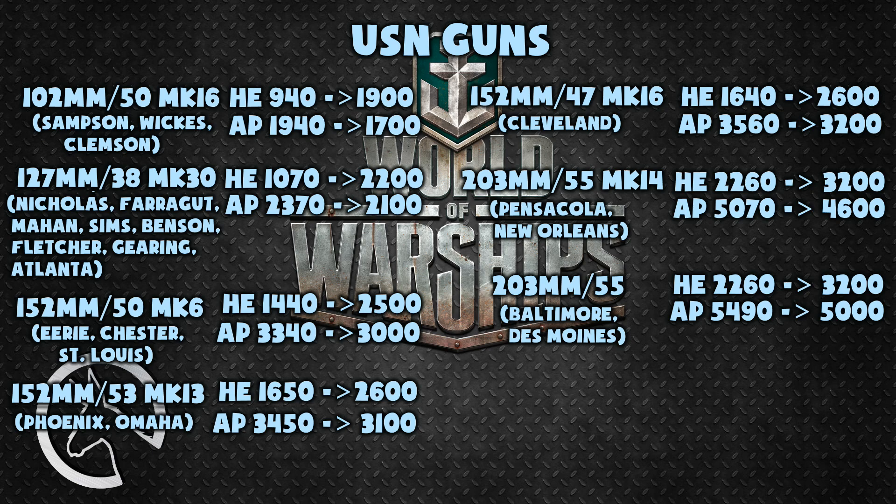While the 152 millimeter guns on these cruisers still technically deal more damage with AP at maximum, because their penetration has been lowered it is much, much harder to actually penetrate anything. If the target is angled, it is practically impossible to penetrate. This makes AP really only useful when firing at angled destroyers and light cruisers, as well as heavy cruisers side-on — which is so specific it's usually much more sensible just to use HE ammunition.